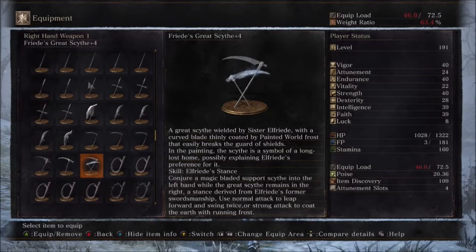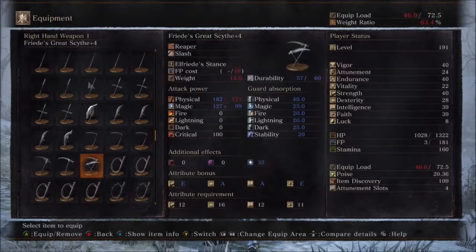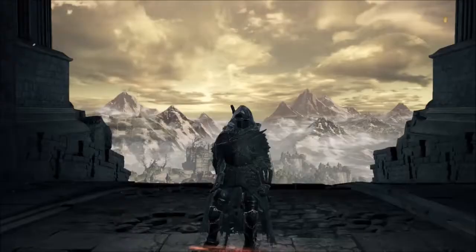Use normal attack to leap forward and swing twice, or strong attack to coat the earth with rolling frost. This is the boss weapon for the end boss of the DLC. We have physical damage scaling to plus 121, magic 127 plus 99, weight 13, durability 60. Guard absorption scaling is E, A, A, and E — not too bad.